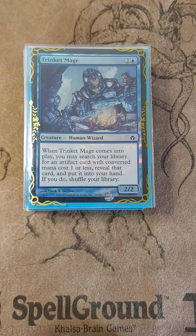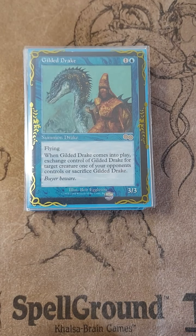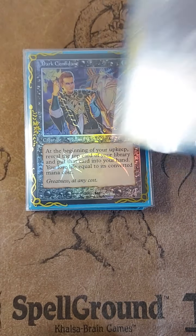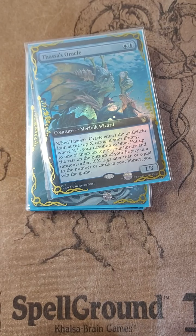Moving on to our creature package. We have Trinket Mage — and there's a special surprise that came in the mail: Gilded Drake. Also Dauthi Voidwalker — he really shines in a red-black wheels deck, but this could be something else. And here he is: Dark Confidant, Ricky Bobby. That's his work right there.